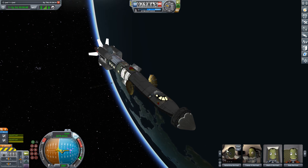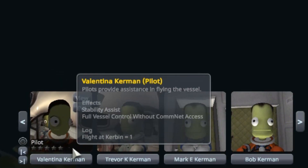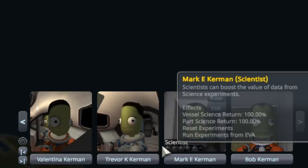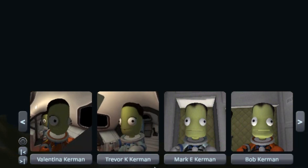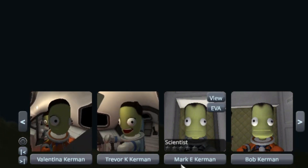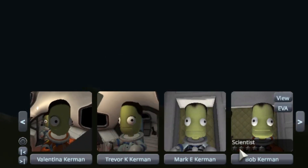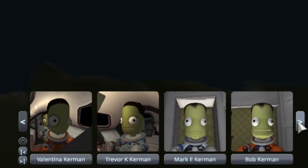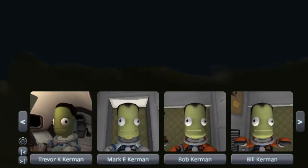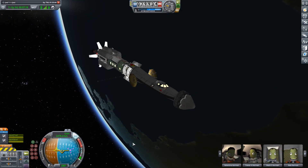We can meet our brave crew. We have Commander Valentina Kerbin backed up by co-pilot Trevor K. Kerbin and first scientist Mark E. Kerbin. Mara is another scientist, and we have Bob Kerbin — two scientists because it takes two to run the science lab. Our engineer Bill Kerbin rounds off our crew of five.